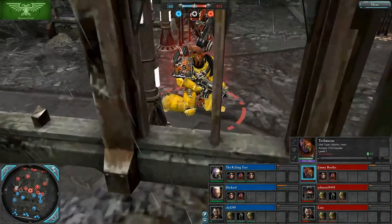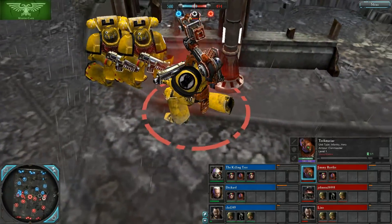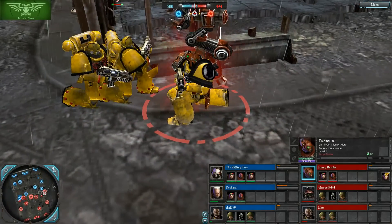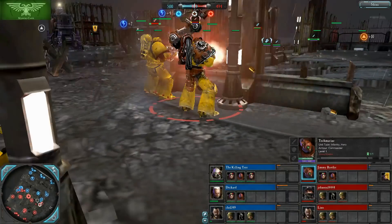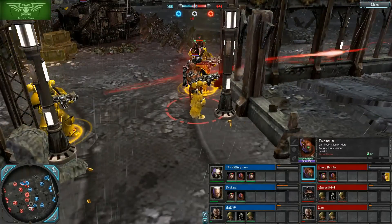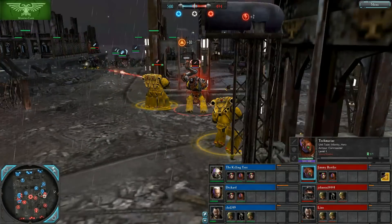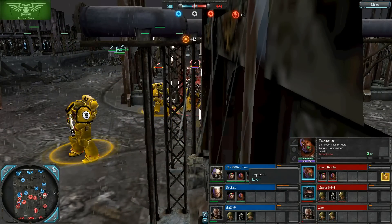On the other team we've got Jimmy Russells playing as the Techmarine. Something about those yellow color schemes seems funny — this is the Imperial Fists custom scheme new in the recent version of Elite. The Techmarine is a ranged hero to start; you can get an Axe later on. He's really good at supporting vehicles and armies, especially with relay beacons and turrets.